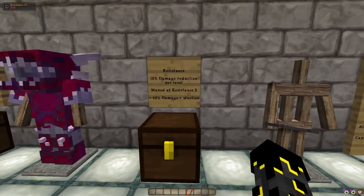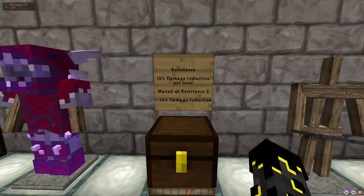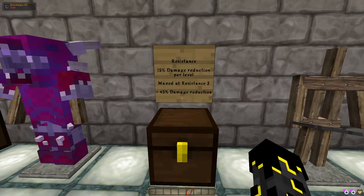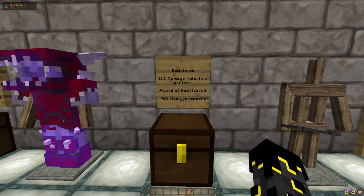The first one is, of course, your level of resistance. You guys can see in the top left screen there I've got resistance 3 — that is just for display purposes. Each level of resistance you have will give you 15% damage reduction per level. The max is 3, which gives you 45% damage reduction.